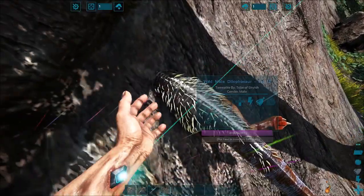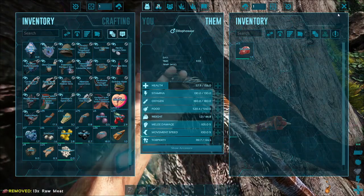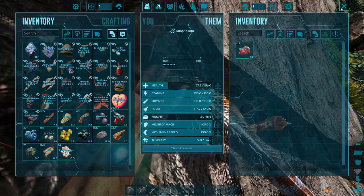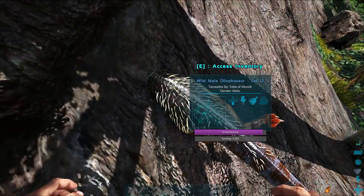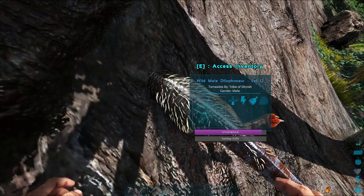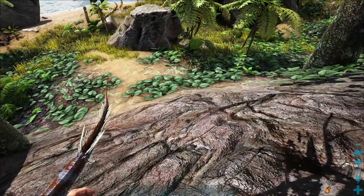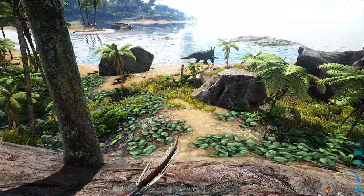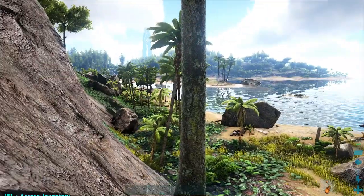Oh I think I hit him right after — I did not want to do that. I do have taming rates turned up some. I don't know why the music is still going because I already knocked him out. Torpor is going down pretty quickly but hopefully I can tame him before it goes down all the way. The dilophosaurus following us around and protecting us will be a good thing.